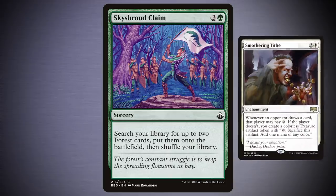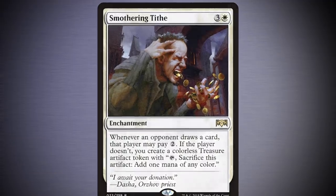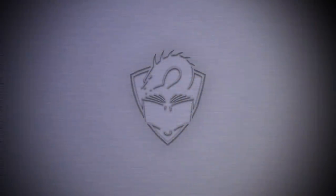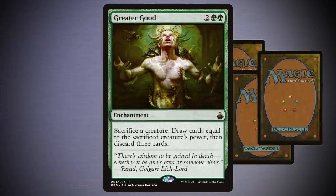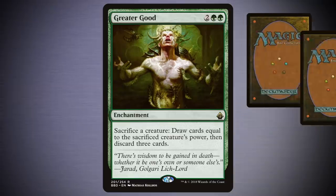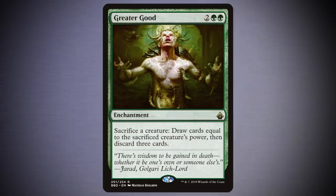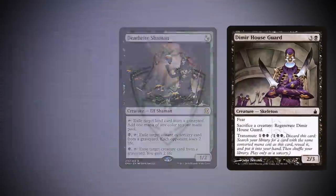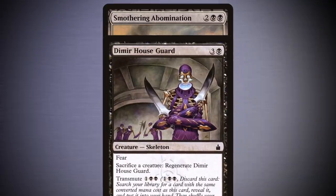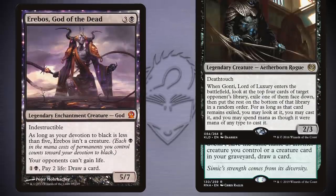If you're in white, this is a great way to grab Smothering Tithe, a card the rest of your pod is sure to be, quote-unquote, happy about seeing. For card draw, Greater Good is the premier target, as it's a sacrifice outlet that can also filter you through large amounts of cards. The necessity to discard three cards each time may seem like a downside, but with the right reanimation effects, you'll be happy to fill your yard. A well-timed Living Death can really capitalize on this line of play. You can also grab Smothering Abomination or Guardian Project, Erebos God of the Dead, or even Gonti, Lord of Luxury.